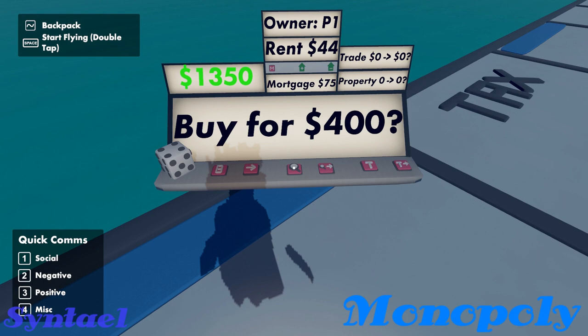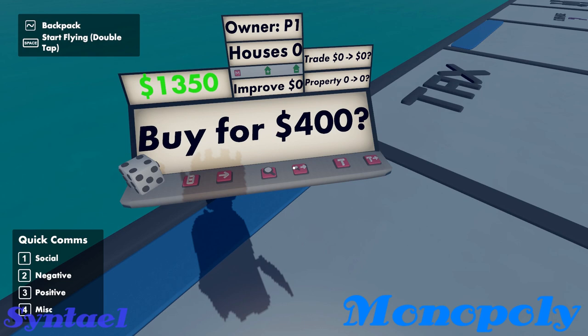The magnifying glass is the search button. That lets you interact with other properties besides the one you're standing on. This lets you mortgage properties, initiate trade with people, buy and sell houses — pretty much everything you want to do for a property you're not standing on.